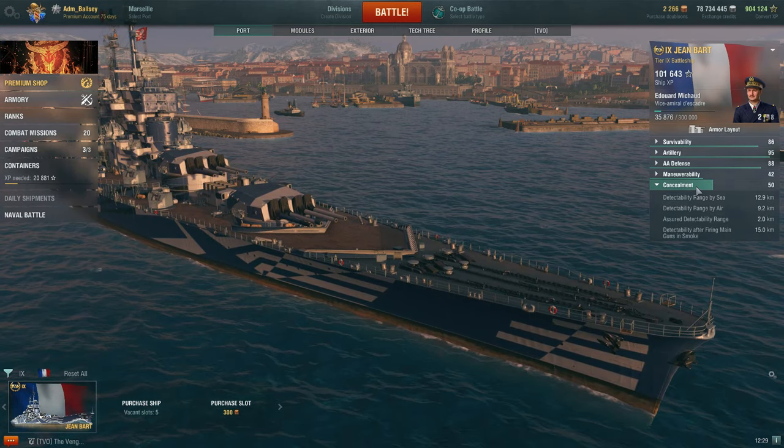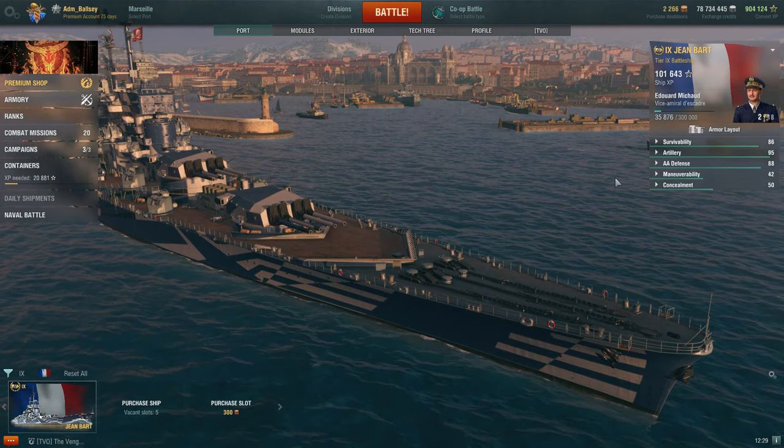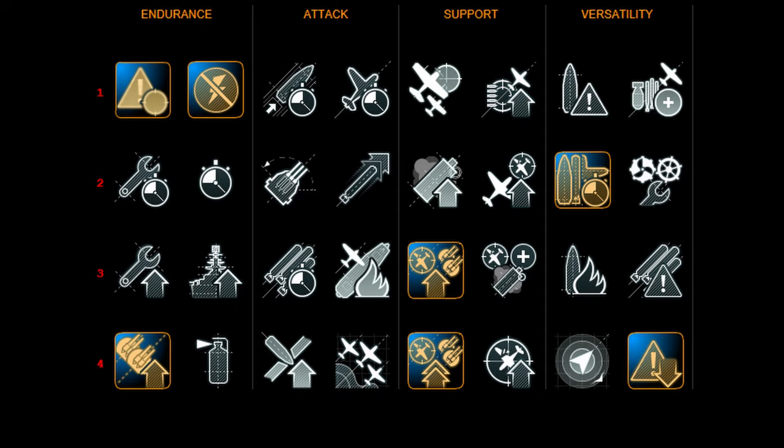For those of you interested in playing around with a secondary build on the Jean Bart, here are the captain skills needed for an optimal build. Don't forget to install both secondary upgrades for an extra 20% in firing range and a 20% increase in reload speed in ship upgrade slots 3 and 6 respectively.